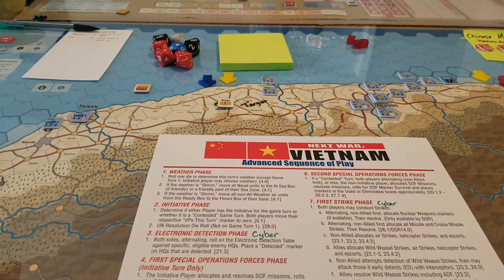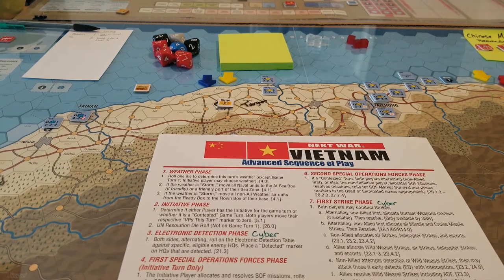Something that I did not mention yesterday is the intervention levels of allied countries and non-allied countries. The U.S. is at intervention level 2 and Japan is at intervention level 1. There is nobody on the non-allied side that has intervened yet. Intervention level 2 for the U.S. means they will provide naval and air support, plus level 1 supplies, intel, and special operations forces.